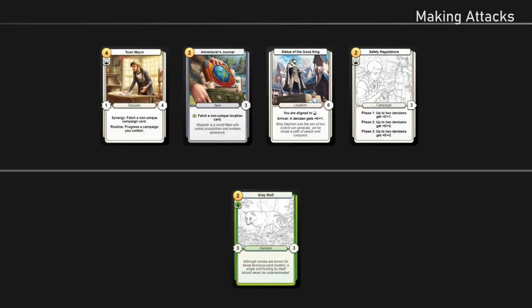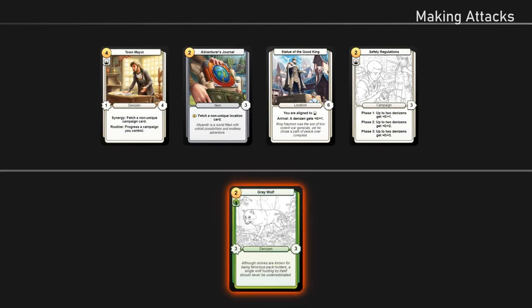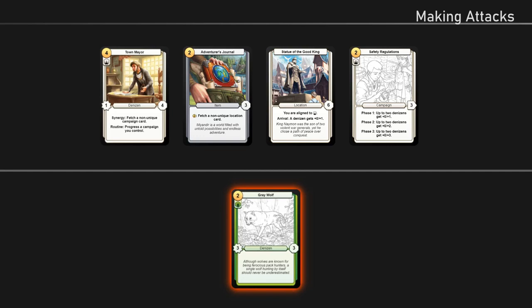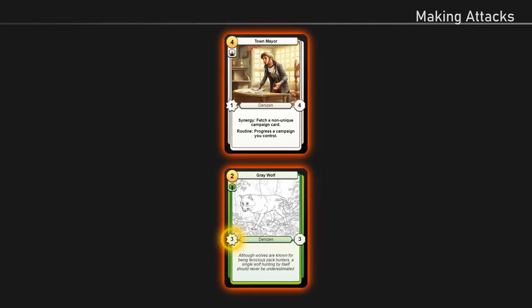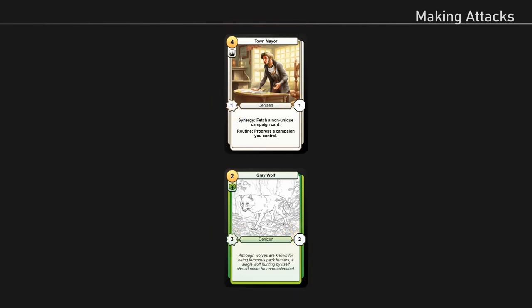Making attacks: denizens can attack other denizens, items, or locations. To make an attack, you do the following. 1. Choose one of your denizens to be the attacker. 2. Choose one of your opponent's denizens, items, or locations to be the defender. 3. Have the attacker deal damage to the defender equal to its power. Then, if the defender is a denizen, have it deal damage equal to its power to the attacker. Keep in mind that a denizen can't attack on the same turn it entered play.